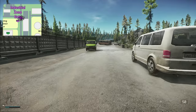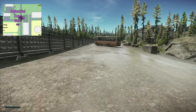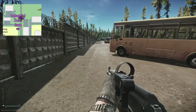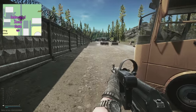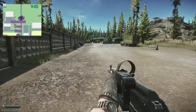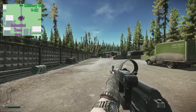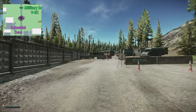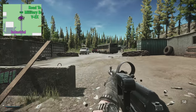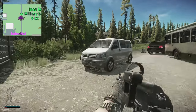Finally, the Road to Military Base vehicle extract. This costs 5,000 rubles and can carry multiple people, just like the vehicle extracts on Interchange, Customs, and Woods. It also increases your Scav karma, which is important for end-game benefits. It's literally just behind this pillar here - a bit well-hidden so you don't get caught out. And there it is, the vehicle extract.